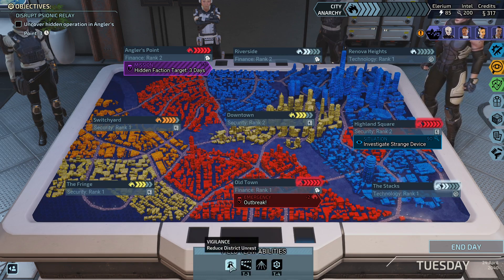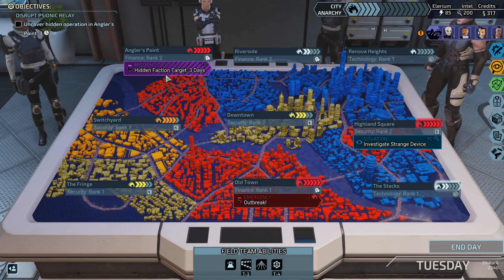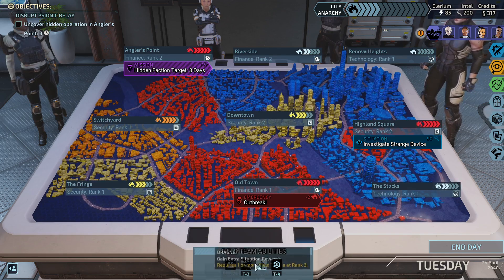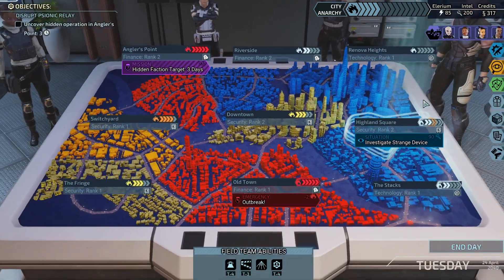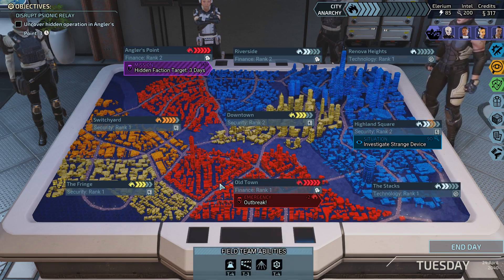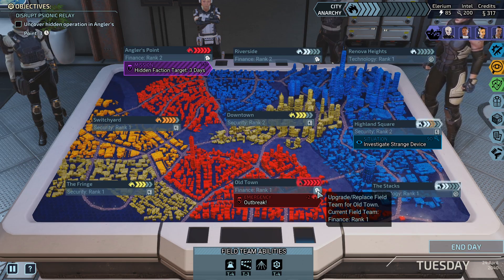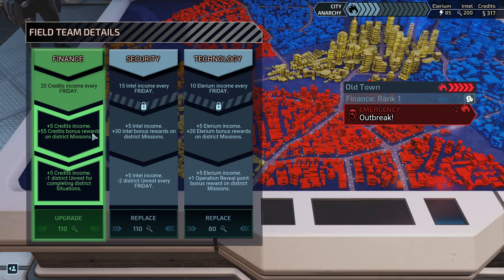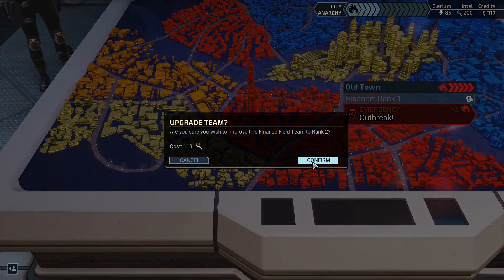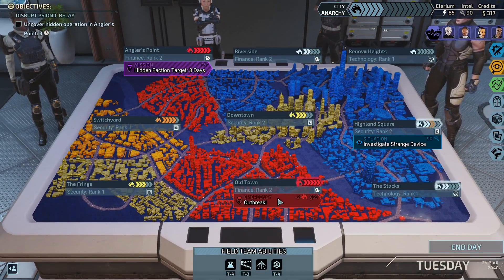Everything's so freaking red. I can reduce district unrest — first I'm definitely going to do this outbreak. I don't know what happens if you don't do an outbreak. Let's go ahead and reduce the unrest here. Let's upgrade a field team — if we upgrade this one, we get 55 bonus credits on district missions. Upgrade for 110 please. We're down to 90. Let's do the outbreak.